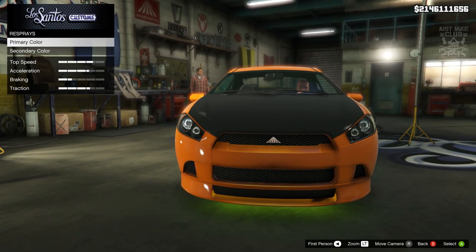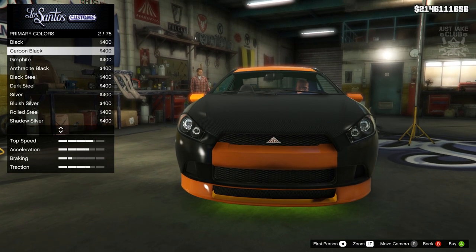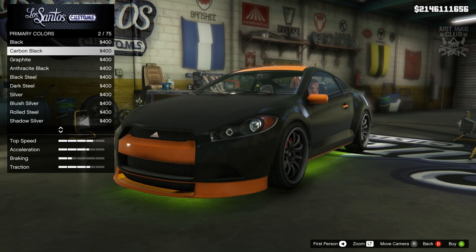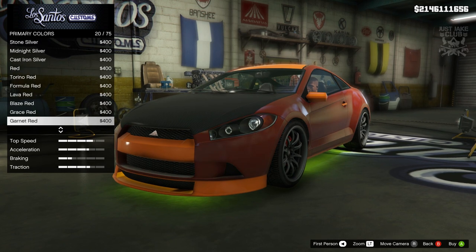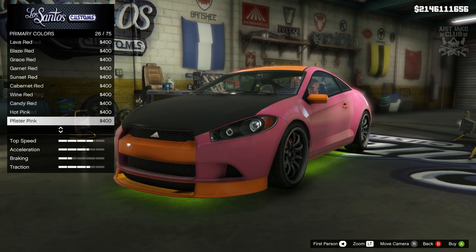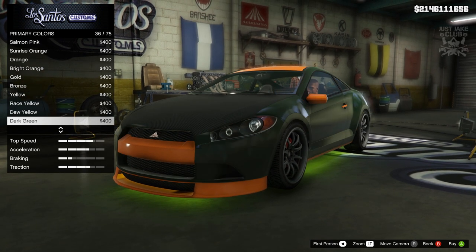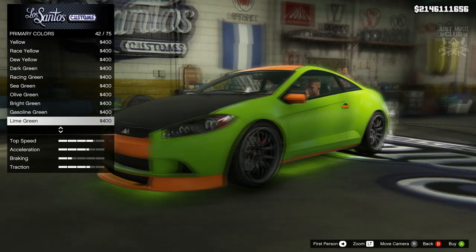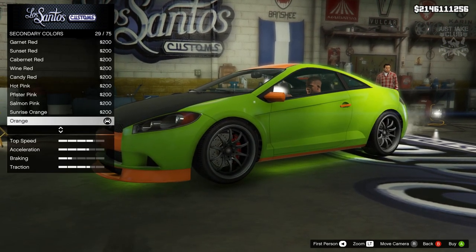Next we're going to move on to the respray. We're going to start with the primary color into the classic, because we are going to have a livery on this. In all my builds with liveries I don't like to use metallic because it gives that pearlescent shine, and that shine goes onto the livery as well, which I think is a bit strange. So I always go classic, and you want to grab lime green for the primary. For the secondary color, also go into classic and purchase lime green.